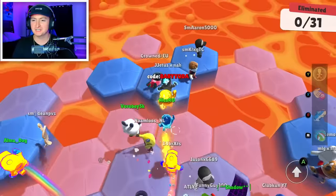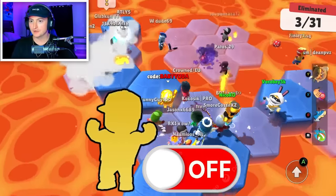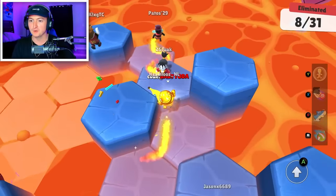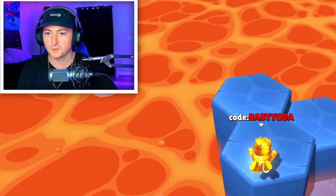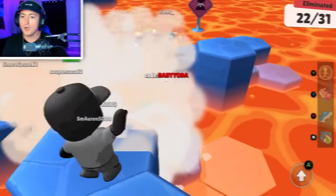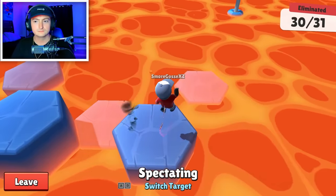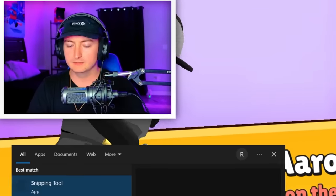Now pay very close attention, because people are going to die instantly on this level. Okay, three already done — there goes about four more, five more. This is by far my favorite map in StumbleGuys just because it moves so quickly. How did I get sent at that angle? We are in a top three — top two. And Aaron is taking it.